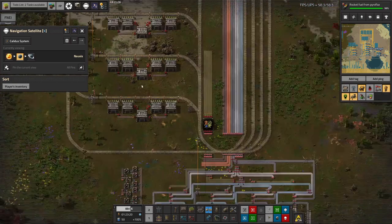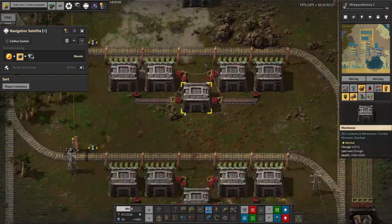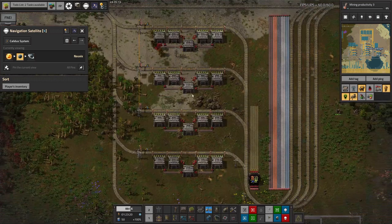That might be why there's these additional ones here — though looking at the belt flow, these are actually output stations. There are four output stations, which is curious since there are only three types of modules. But yes, he's got a lot being required over here.